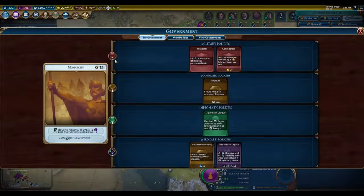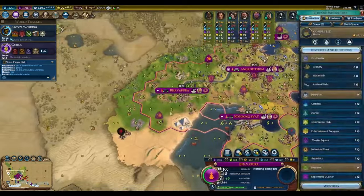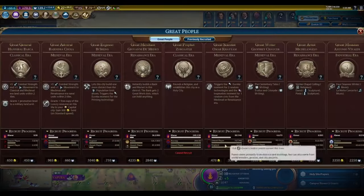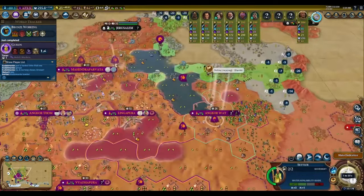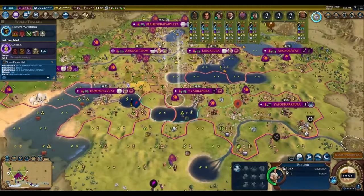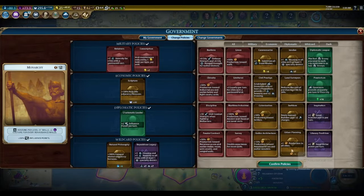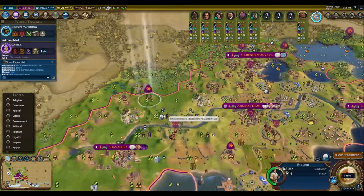Before we continue, it's important that I briefly cover how science overflows when you research cheap technologies. Here, we can see that I am researching bronze working. On online speed, this technology costs 40 science, and as I have the Eureka triggered, it's reduced by 40% to a final cost of 24 science. However, I have 66 science per turn. The extra 42 science I generate beyond what's necessary to complete the tech overflows to the next turn.